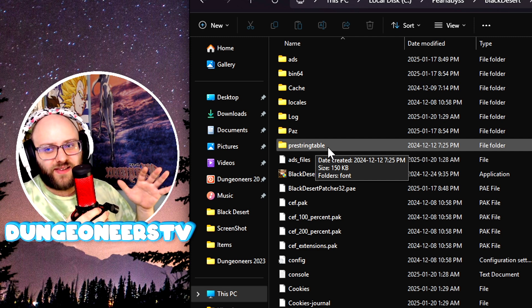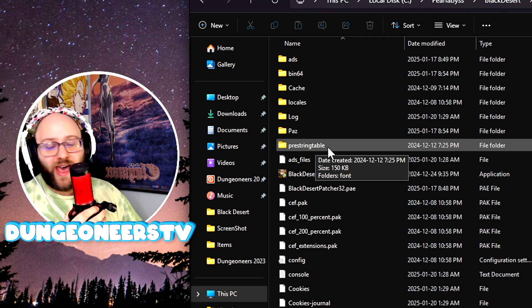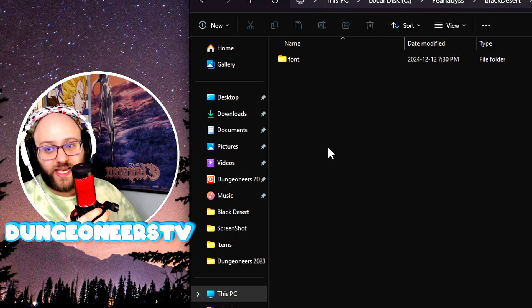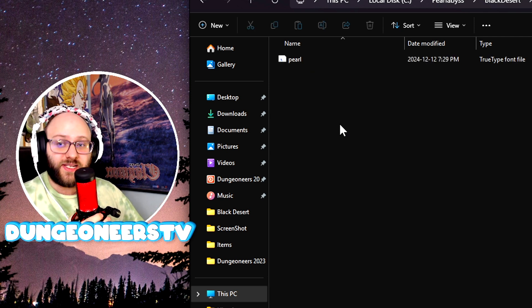I don't know if it's sensitive with capital letters or not, but just make sure it's all lowercase. You're going to make that as an empty folder. Inside that folder, you're going to make another folder called Font — F-O-N-T — all lowercase again. In this folder is where you're going to put your custom font.